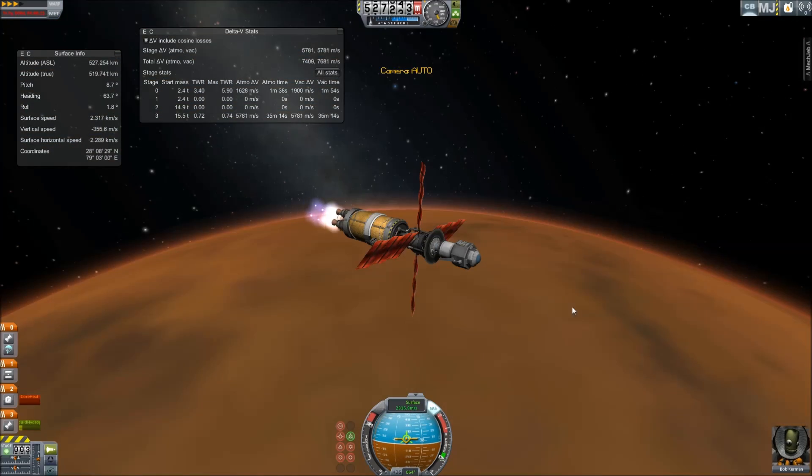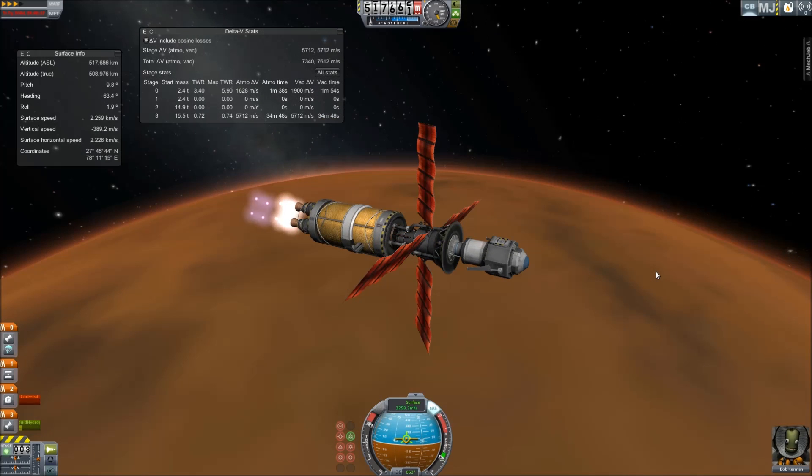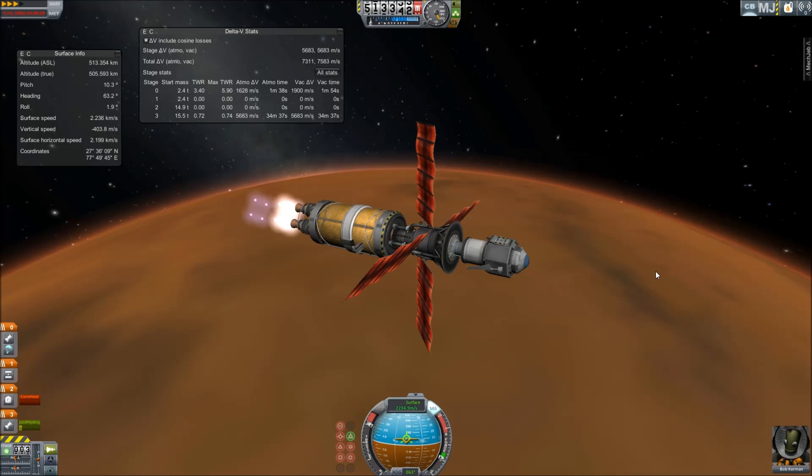There was Moonhat — the Kerbal who waited 210 years to get to Pluto, only to find out he didn't have enough fuel to get into orbit. Lots of sad stories.